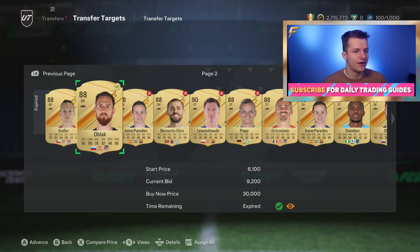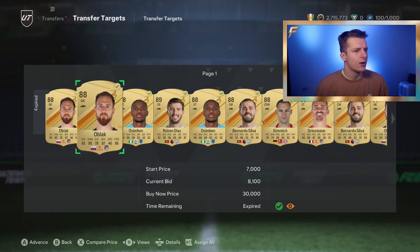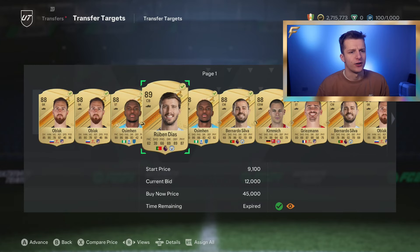So the maths are in: we make 6k per card on the two we got for 8k, 5k per card on the rest of the 88s, and 12k per card on the Ruben Diaz. That means we make 79k before tax, 9k of tax — so we basically made 70k profit in about 15 minutes of bidding after Division Rivals.